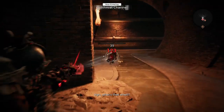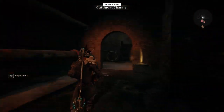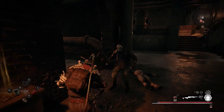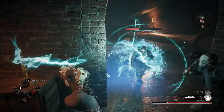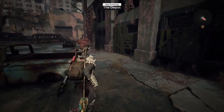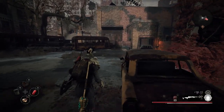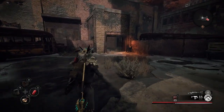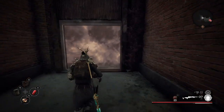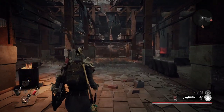If you get into a dungeon where the top of the screen says 'Cutthroat Channel' and you start encountering those specific enemy types, you're on the right path. Every time I've encountered this boss I've seen the same enemies in the same tunnel — that's a good indicator. Once you reach the end of the tunnel, you should get a prompt that says 'Entering the Depot,' and if you see that, you 100% know you have the right boss.